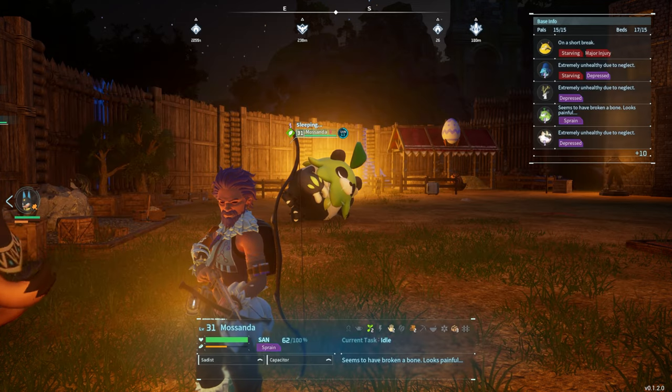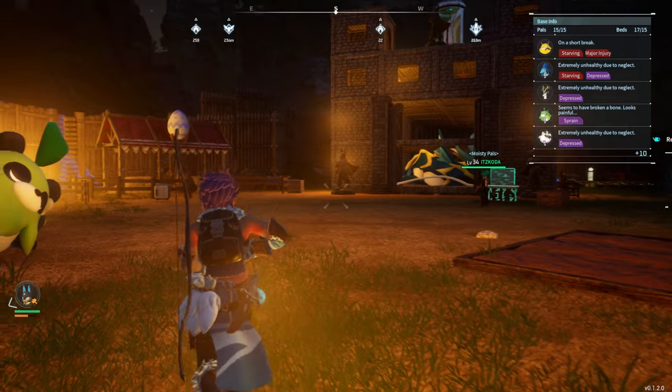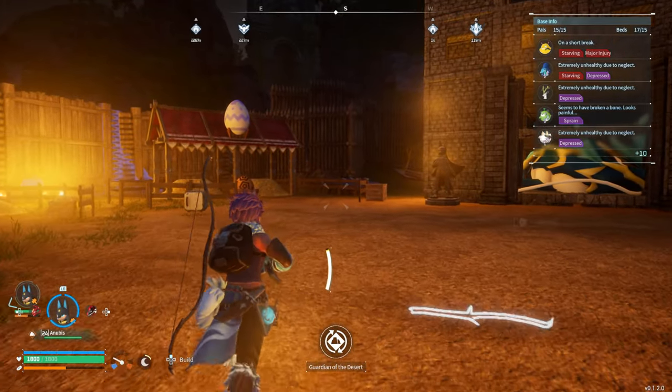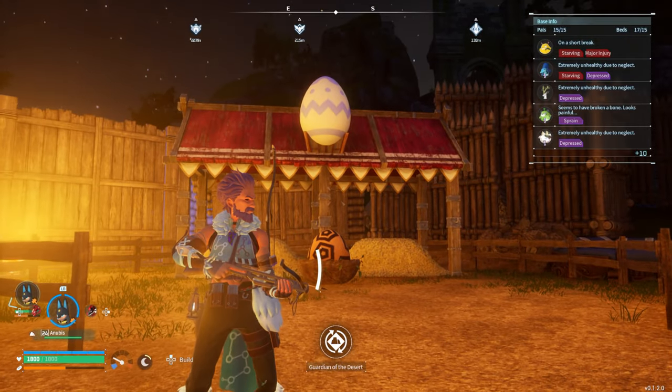What I recommend doing is making the breeding pen so you can make him super easily. All you need to do is be level 19 to unlock this, and you can throw it down in your base. To use it, it's pretty simple.